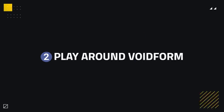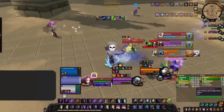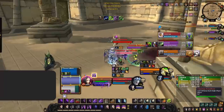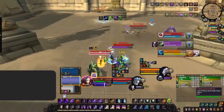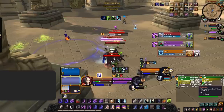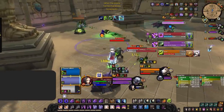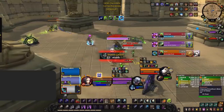Void Form is when Shadow Priests are at their most scary. Void Form increases a Shadow Priest's damage output by 10%, gives them a stacking haste increase for every second in Void Form, and access to Void Bolt, which gives Shadow Priest some minor form of single target damage. Void Form requires a Shadow Priest to consistently be hitting a target to generate Insanity, or they will drop out of Void Form. The first way to play around this is by Line of Sighting the Shadow, causing them to be unable to build Insanity and drop out of Void Form very quickly.